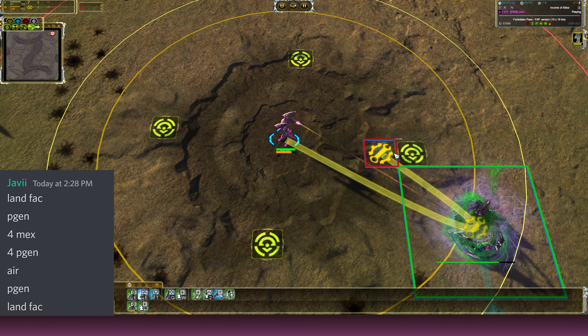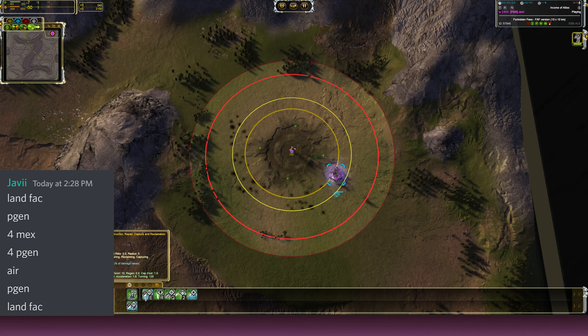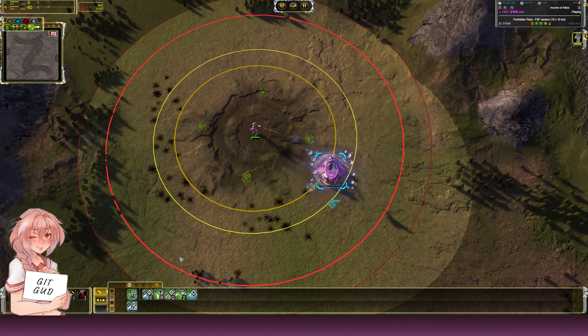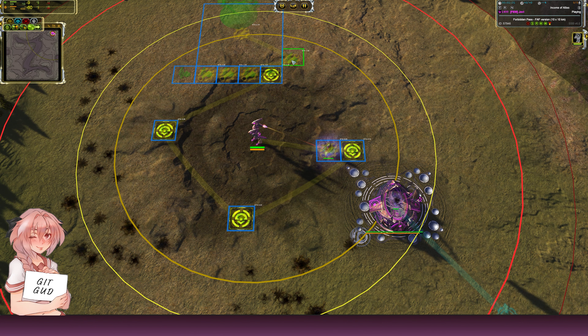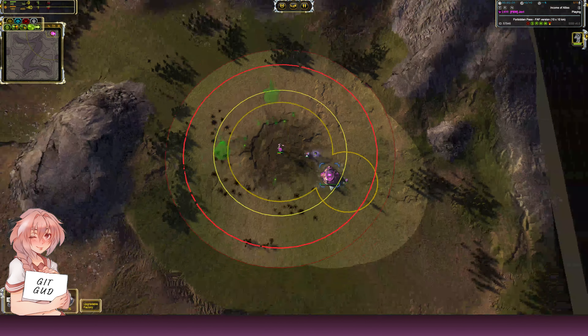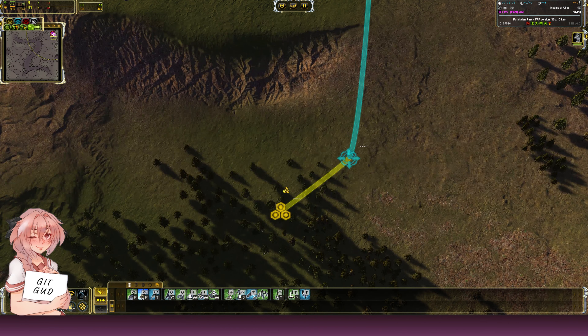I'm gonna start with factory, pigeon, four mixed. Then you want to do eight NGs, and then tank, scout, tank, scout. After this we want to do four pigeons, air factory — you can probably do it like this — then another pigeon, land factory. Then with our first engineer we want to come here and reclaim a little bit.